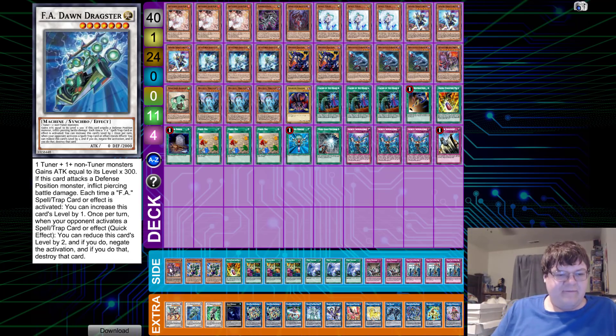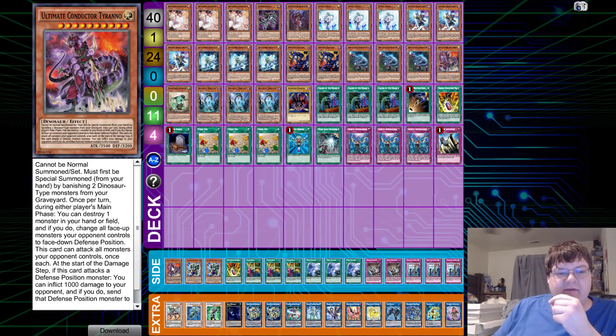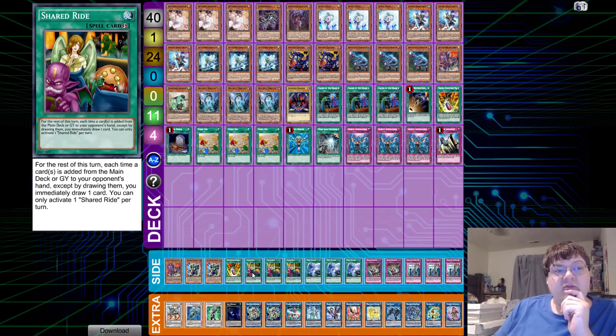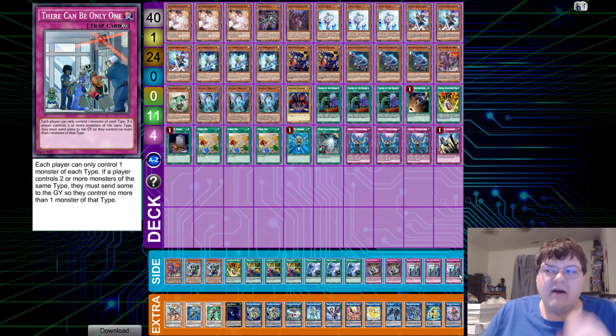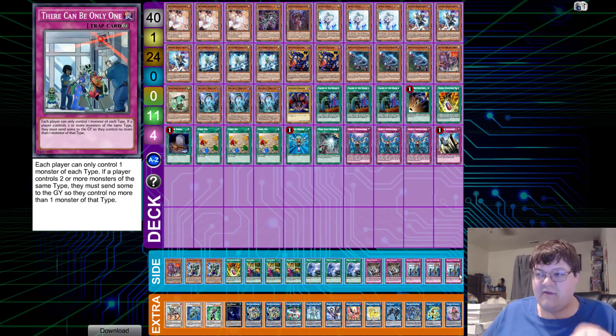In the side deck, we play more dinosaur cards to bring in depending on the matchup: one more copy of Ultimate Conductor, two copies of Prank-Kids Pranks, one more Double Evolution Pill, triple copies of Shared Ride, triple copies of Twin Twister, two copies of Evenly Matched, and triple copies of There Can Only Be One — wrapping up this beautiful deck.